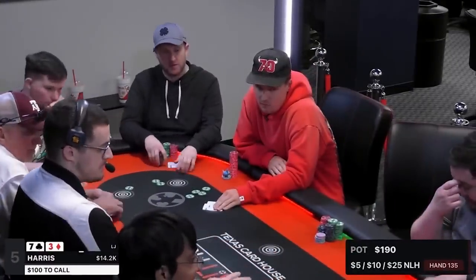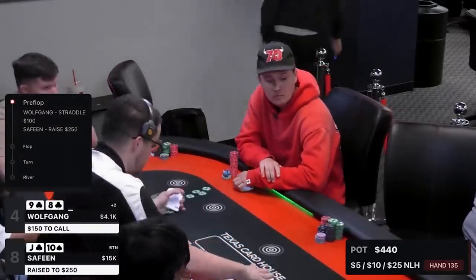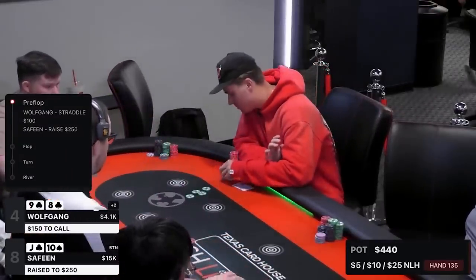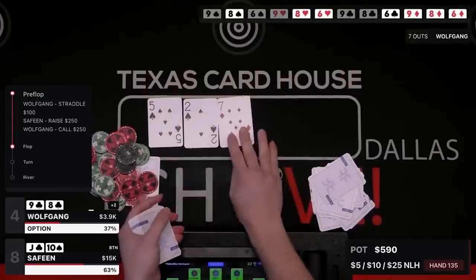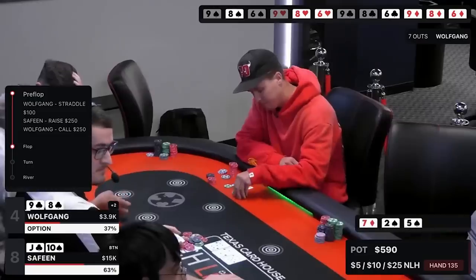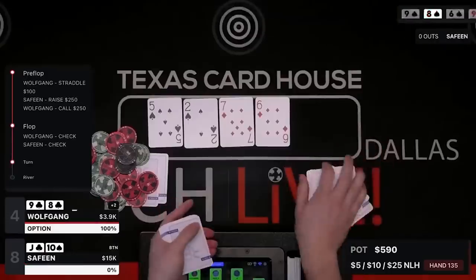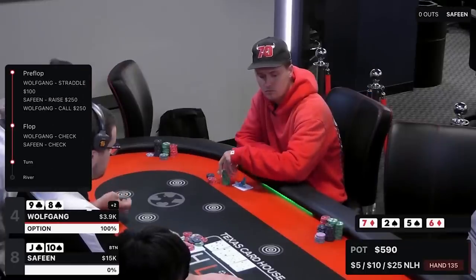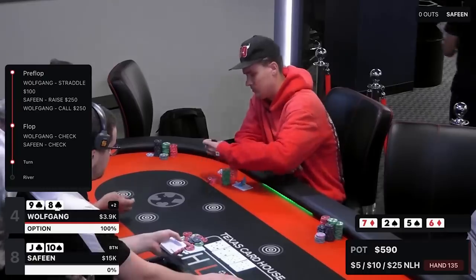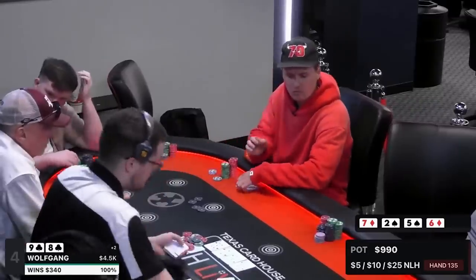You know what you can do to change your luck? Put out the $100 straddle. I get rewarded with eight-nine of clubs. Safine makes it $250 preflop and I defend — I'm not putting $100 out there and then folding for another $150. We go to a flop which gives me two overs and a gutter: seven-five-deuce with two spades. I check and Safine quickly checks behind. That brings in the six of diamonds — bang, we turn the nuts straight. There's a $600 pot, I bet $400 with the nuts, and of course he folds. Just the way my night's going.